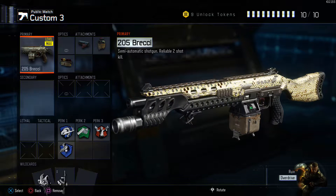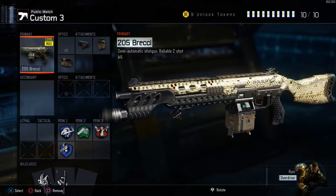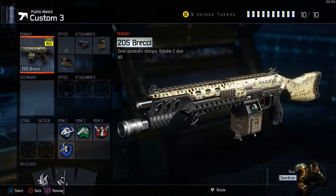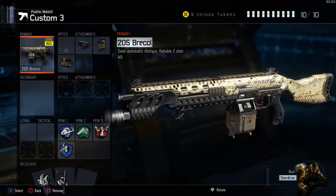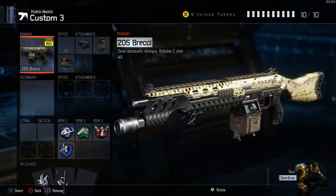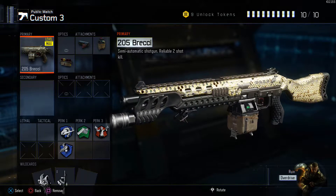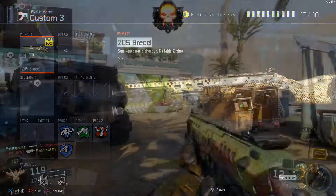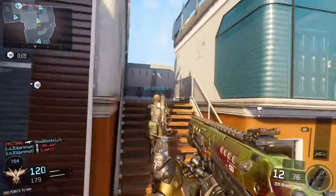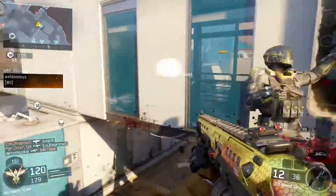This is my run-and-gun shotgun class. I absolutely love the 205 Brecci — it's a great weapon overall. I run the rapid fire attachment, extended magazine, and fast mag attachment. It helps me get up close and personal with enemies, taking them out left and right, and approaching a gravity spike location. If I know there are multiple enemies there, I'll hit them with the gravity spikes rather than the shotgun, but the shotgun is a backup to help tear through enemies to reach your designated location.